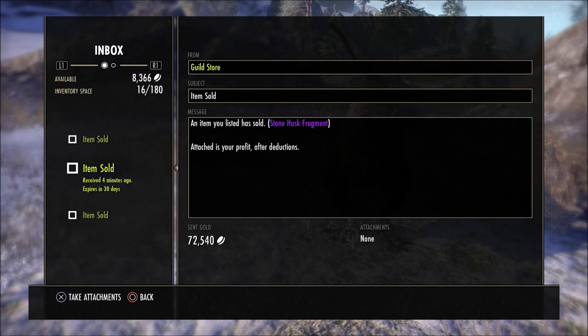In this new update you will be getting two new DLC dungeons — Stone Garden and Castle Thorn — new sets and collectibles, new Dark Heart of Skyrim storylines, improvements to performance, homestead character pathing for the housing editor, and various fixes and balance changes.